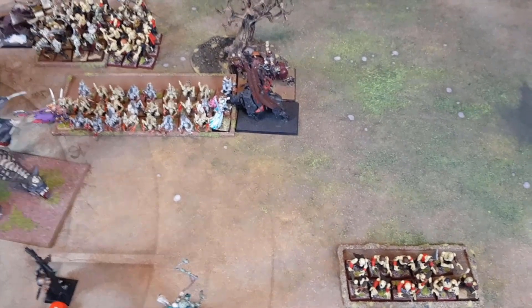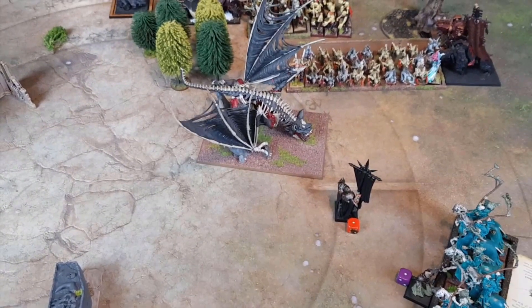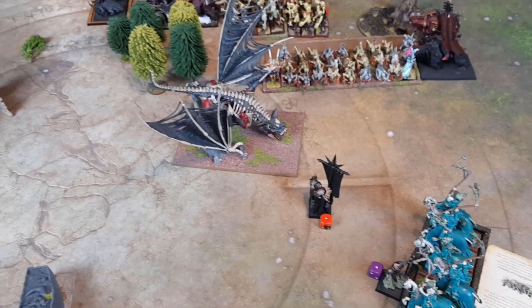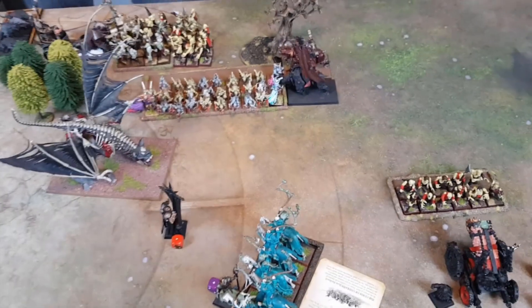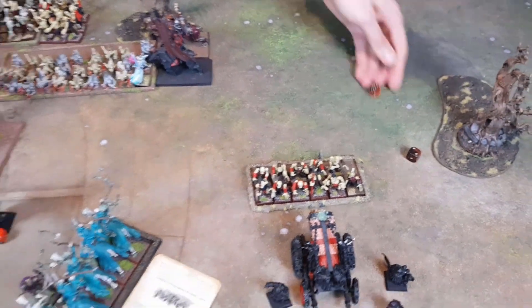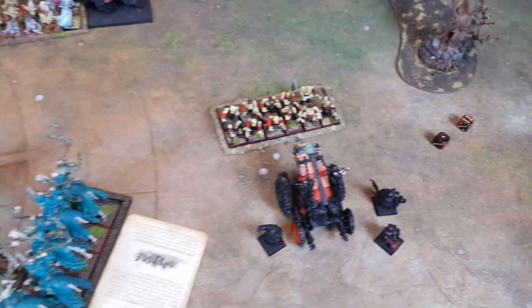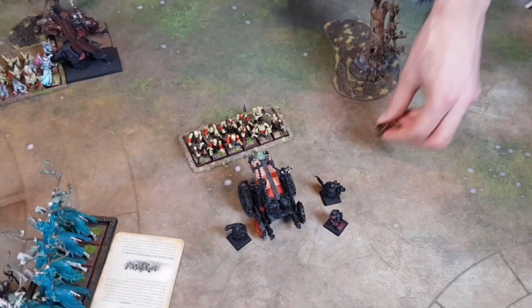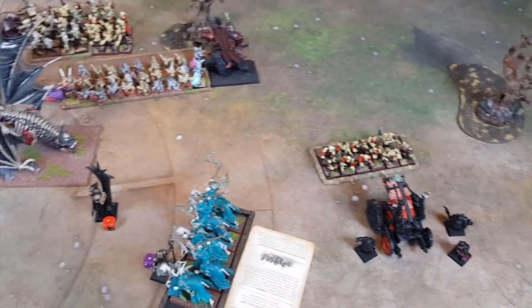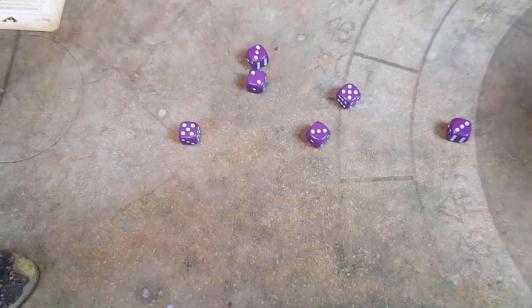Importantly Curse of Years has gone — although whether that makes much of a difference they're about to be screamed at by the Terrorgeist. Tomb Banshee wails first but doesn't cause the needed roll. Terrorgeist rolls seven, thirteen — leadership eight — that's five wounds on the Warriors. Left on one measly wound.